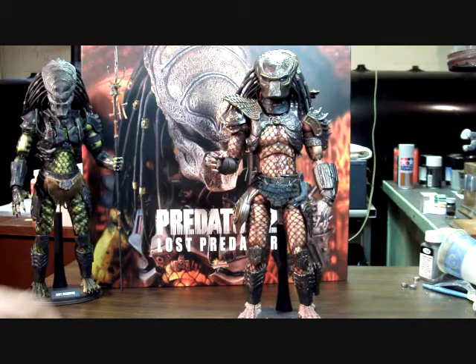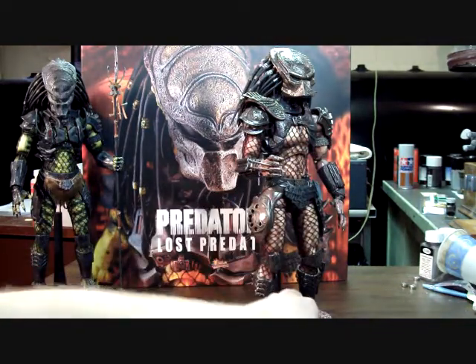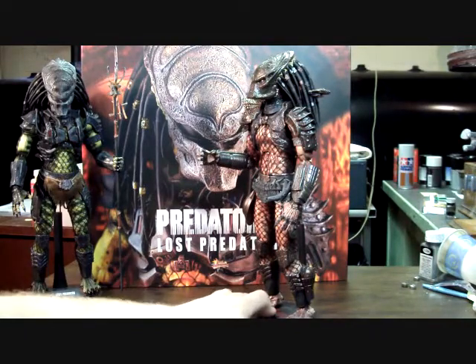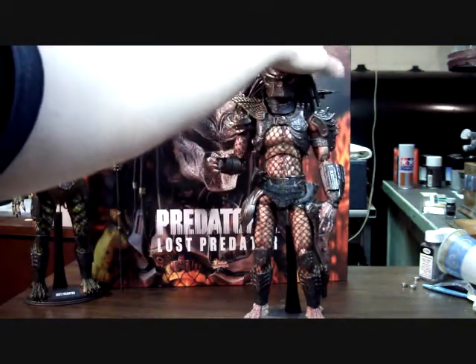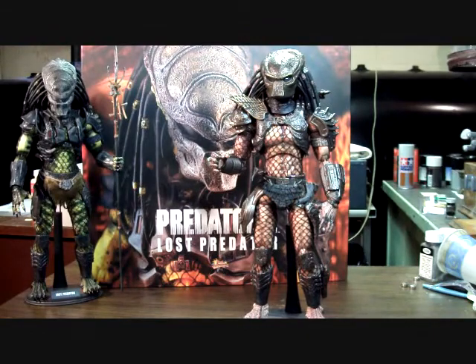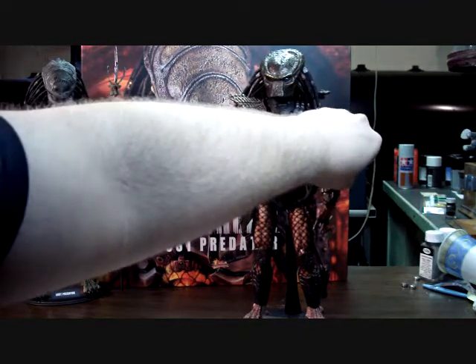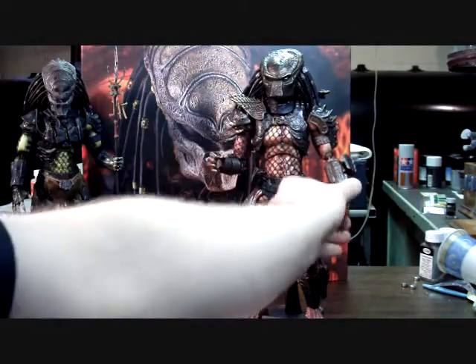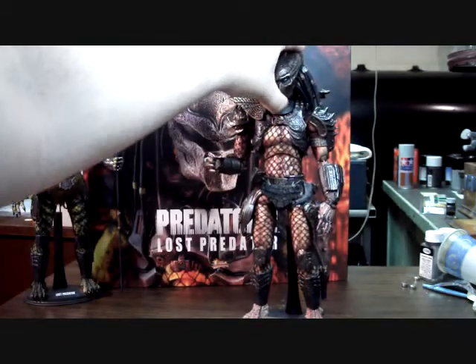Anyway, back to the review. In terms of accessories, he comes with a disc that you can attach to his side or put in his hand. He comes with what I think is a little net gun. He has a plasma caster up top — a little different from the one in Predator 1. He has an opening detonator, a little spear he shot at the vent — I think Guardian has that as well — and then his biomask.